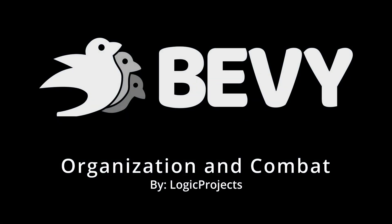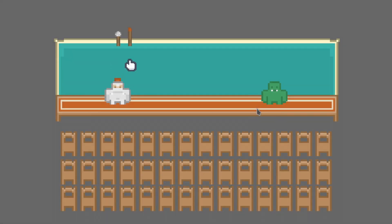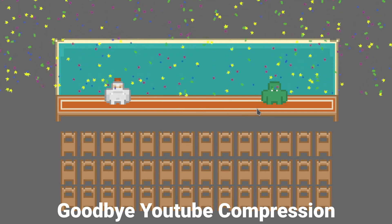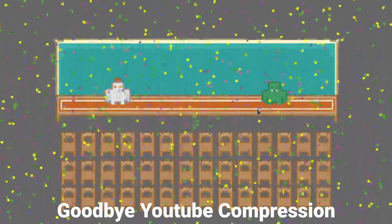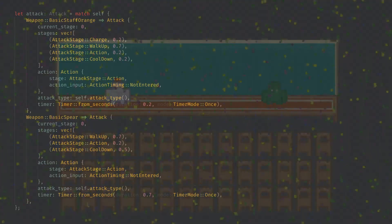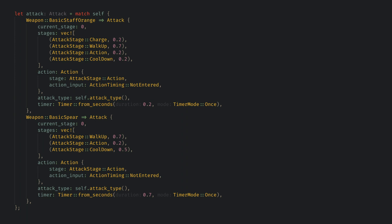Howdy and welcome to another devlog for my Paper Mario inspired turn-based RPG, written in Rust with the Bevy game engine. This week I focused heavily on reorganizing the combat systems and making a strong foundation, which I think should scale as I flesh out the game. From the outside it looks pretty much the same, but I can now choose between two different attacks, and when the enemy runs out of health some particles fall when we enter the win state. Internally though I think I've made a combat flow which should allow for many different kinds of attacks, so let's start looking at the code.